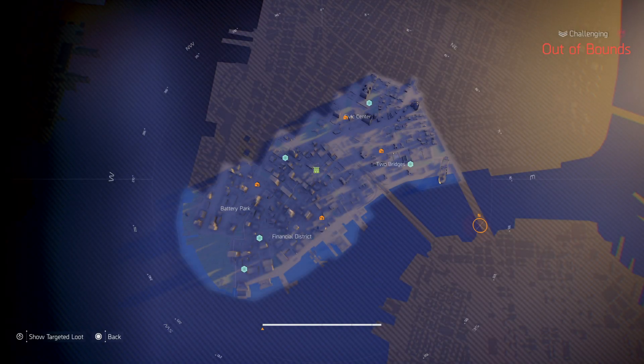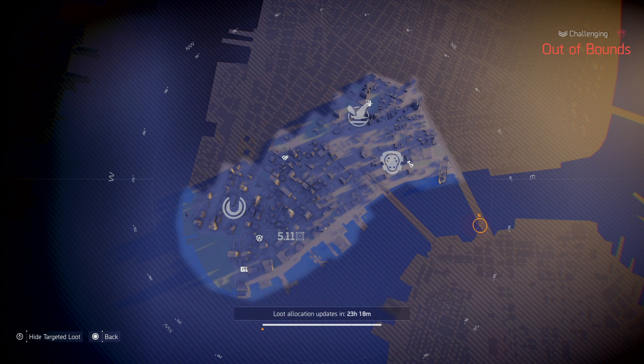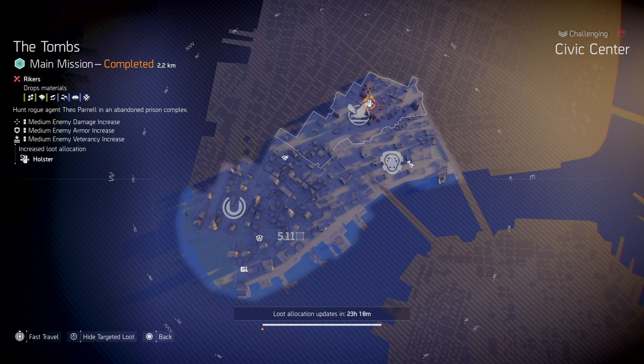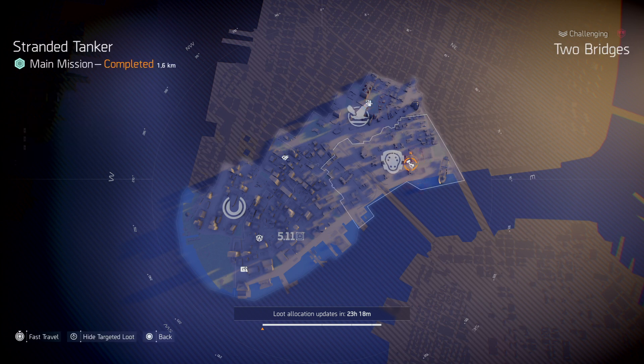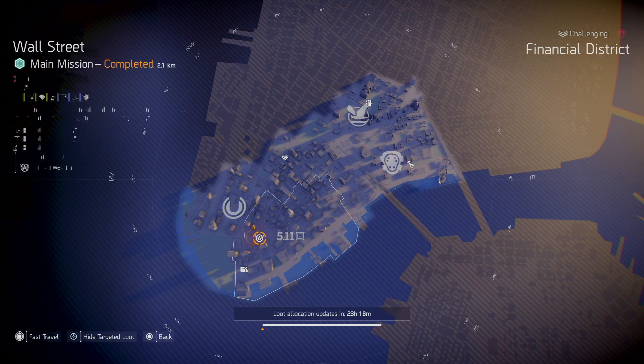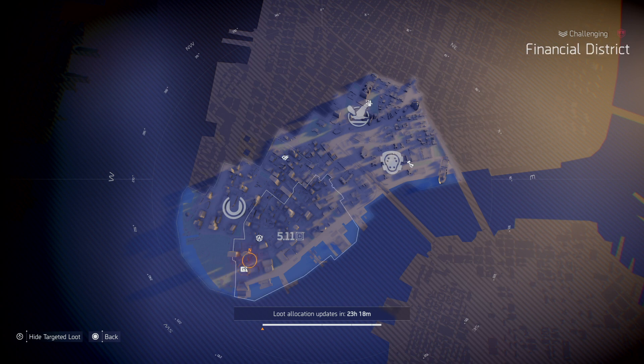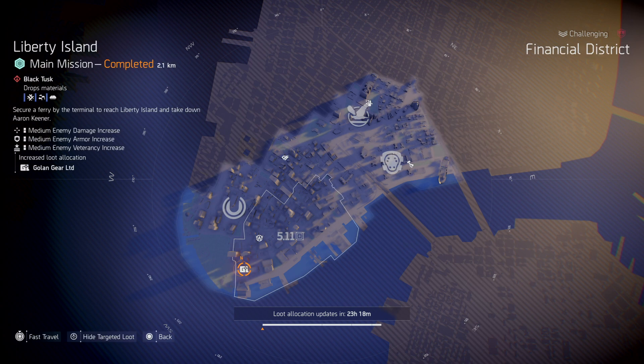Now quickly recapping what's over at New York - I haven't checked this so it'll be blind. Absolutely nothing for the Bullet King. We've got Soccer Off knee pads, and Hanu as your free robes. Holsters are at the Tombs. Then we've got Sheska at the Stranded Tanker, Heraldi at Wall Street, and Golan at Liberty Islands.